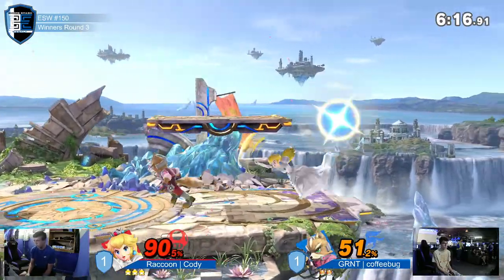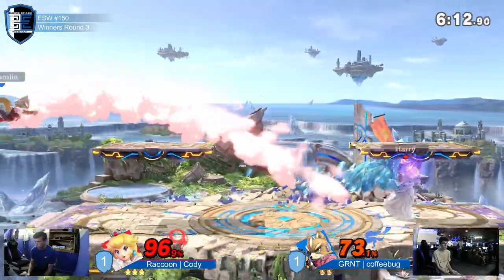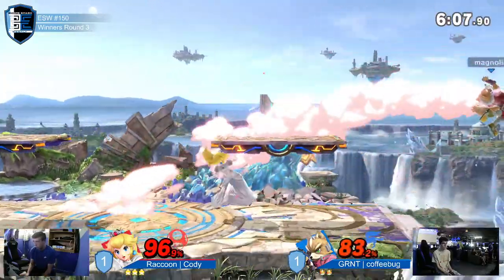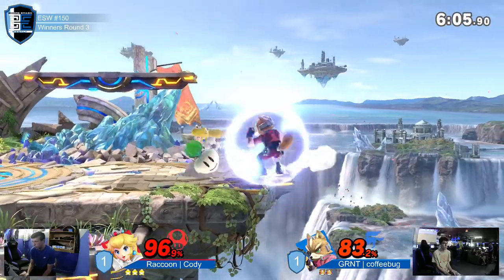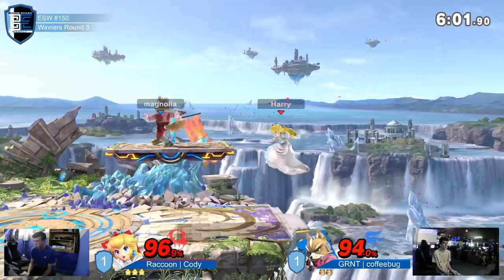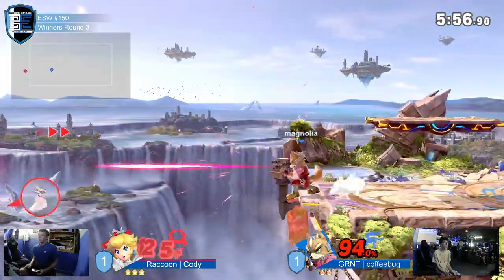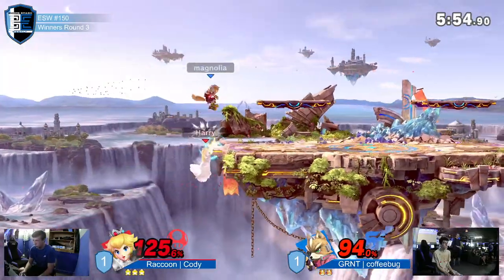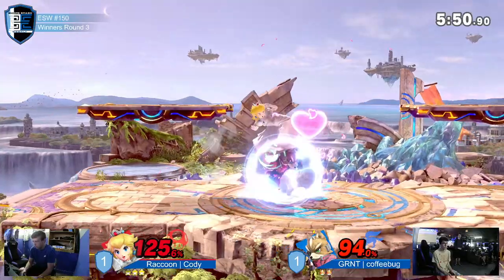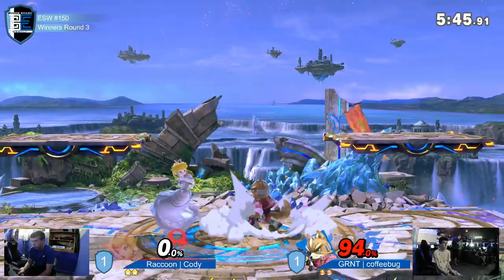Coffee bug kept catching Cody slipping this time around. Gives the back air out of shield and gets some of the back air. Dash attack but not really catching the landing, but there's the second back air. Caught that back air right there with that up smash out of shield — nicely done by coffee bug.